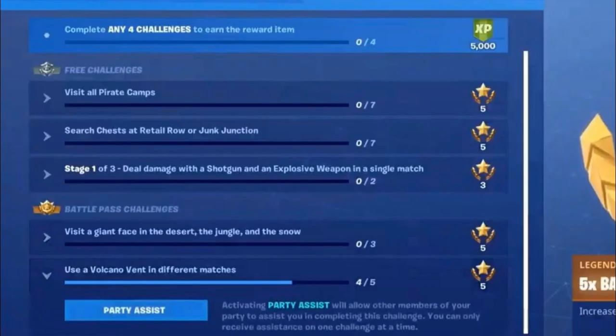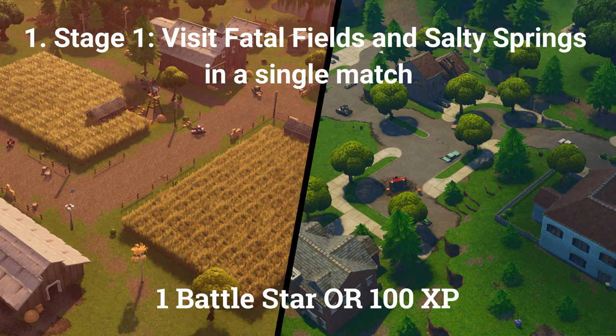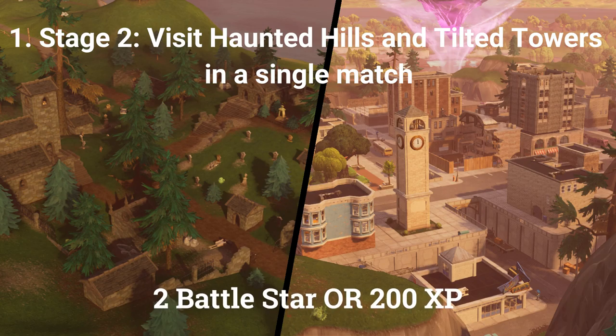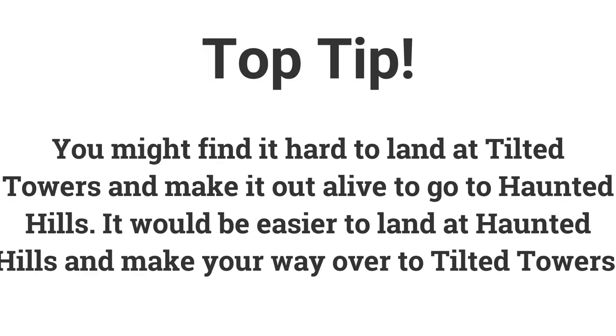You can now put a challenge as your party assist, so if you struggle with one, set it as your party assist and you can complete it with friends in your lobby. The first stage for the first challenge is: visit Fatal Fields and Salty Springs — go to Salty Springs to get a quad crasher and drive to Fatal Fields. The second stage is: visit Haunted Hills and Tilted Towers. Tilted Towers might be too overpopulated, so maybe land at Haunted Hills and make your way over to Tilted Towers.